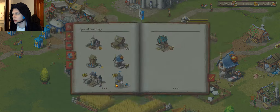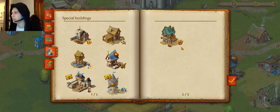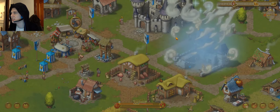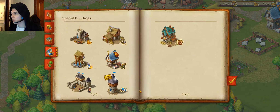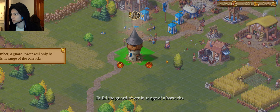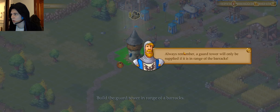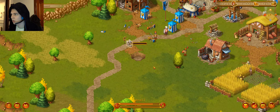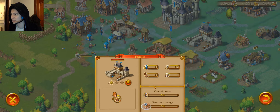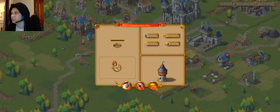Build the barracks and the guard tower — now we have it unlocked. Let's plunk that there. Build the guard tower, but we need the barracks first. I might just complete this with prestige.